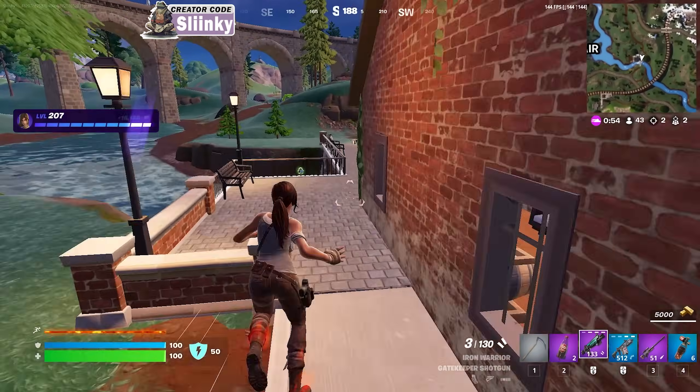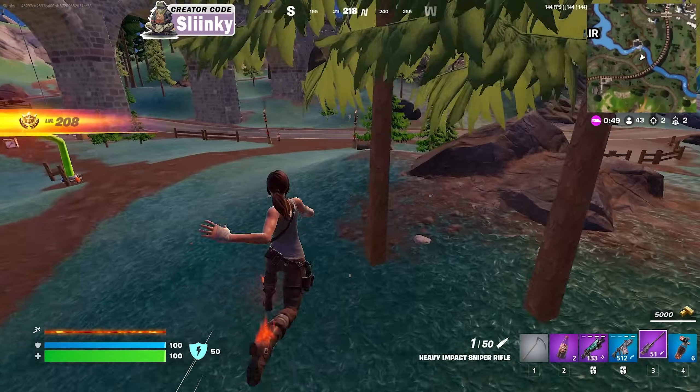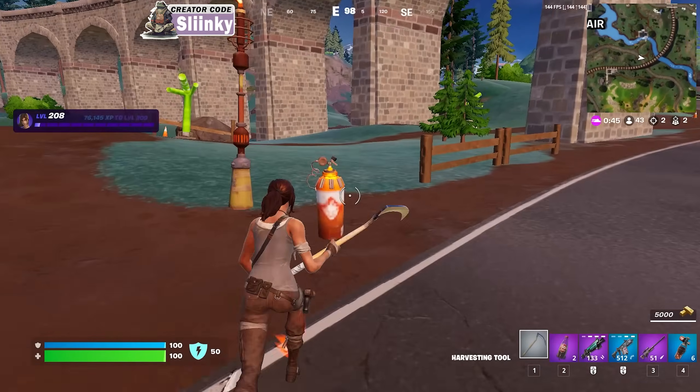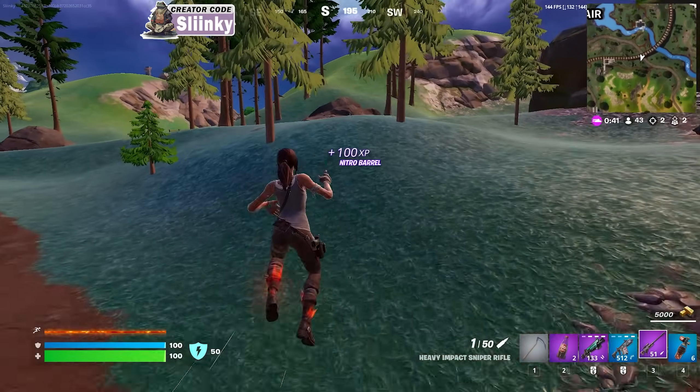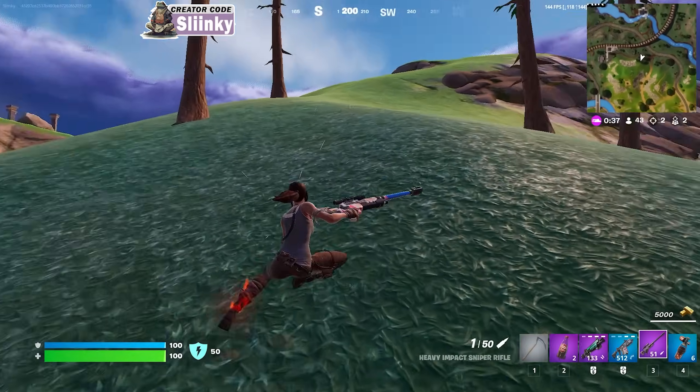Be nice if this gatekeeper had an extended mag on it — a drum mag. A barrel. The two medallions are fighting, so we can get over there. Maybe we can get lucky and snag them. That would be nice.